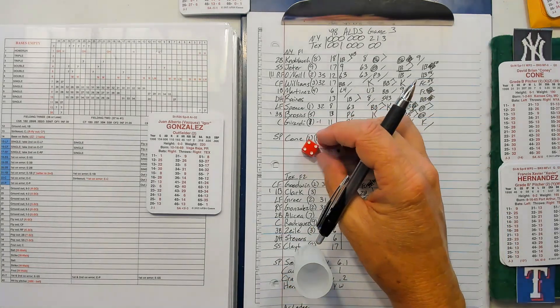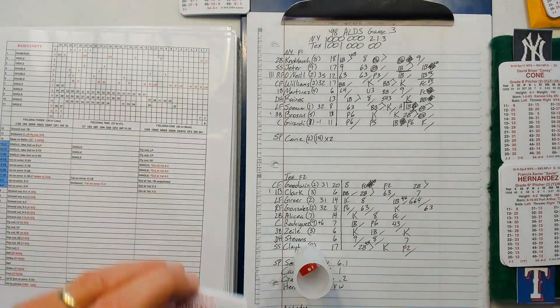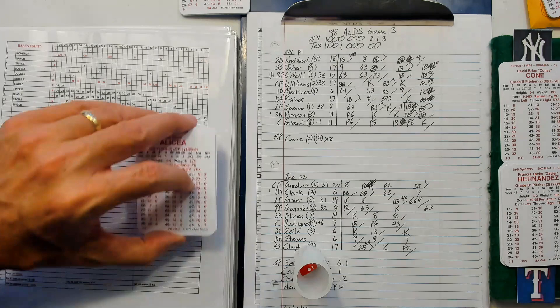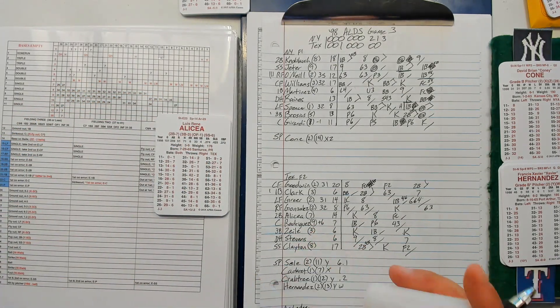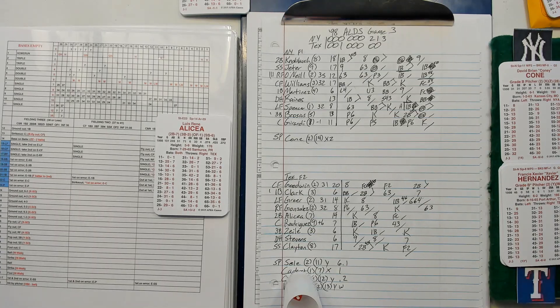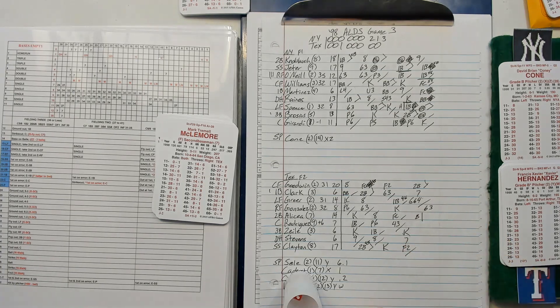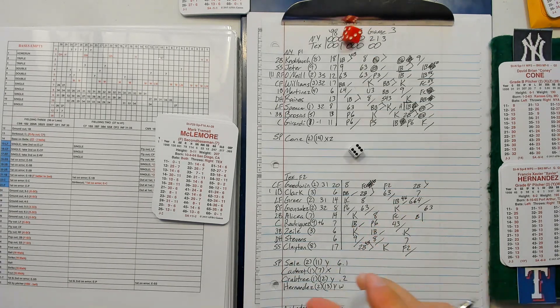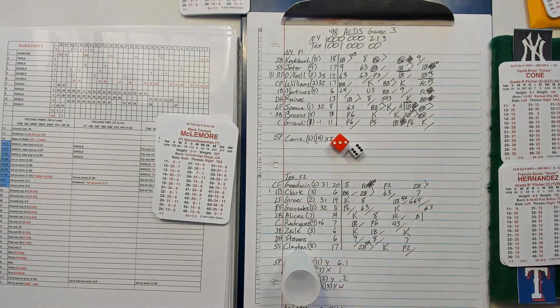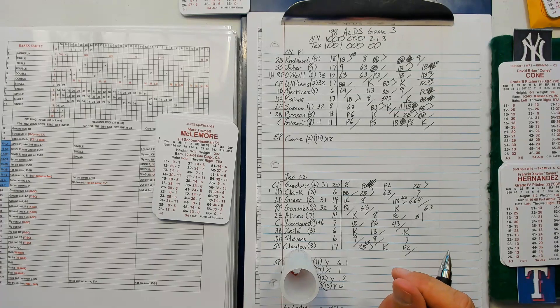41-24 — grounder to short for Juan Gonzalez. Brings up Luis Alisea — actually, we're going to let Macklemore get a bat, just to keep him off my back. He's a little ticked off he hasn't been playing. 36-33 — pop out to second.